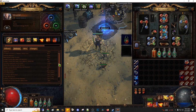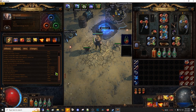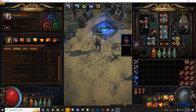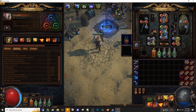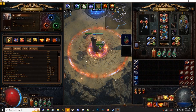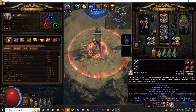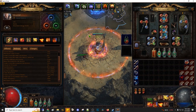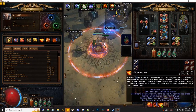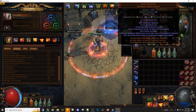This is my defense tab: close to 25k armour, 79 cold and lightning resistance, 81 fire resistance, 30 chaos resistance. Damage-wise I'm at 360k fire damage. I also use Scorching Ray to debuff mobs.